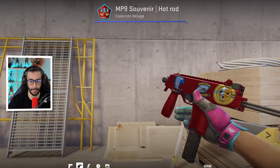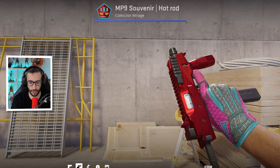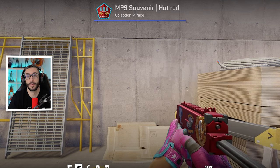El precio de este arma normal, sin estas pegatinas, con cualquiera, es 120 dólares. Con estas pegatinas, lo mismo de antes, lo que esté dispuesto a pagar el comprador o por lo que esté dispuesto a soltarla el vendedor. Esta skin te puede tocar en una caja de 2014 MS One, que vale 800 pavos. Es una absoluta barbaridad.